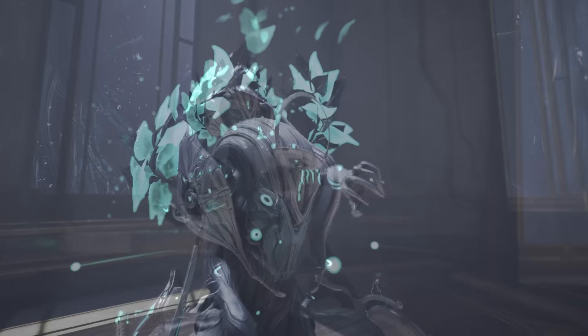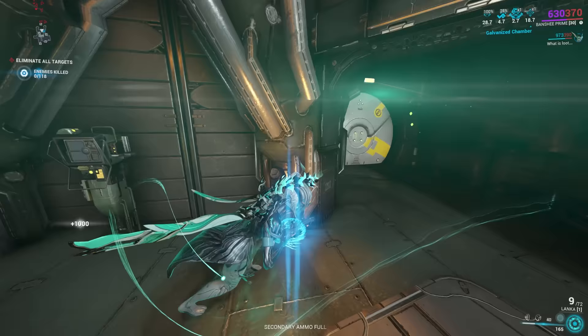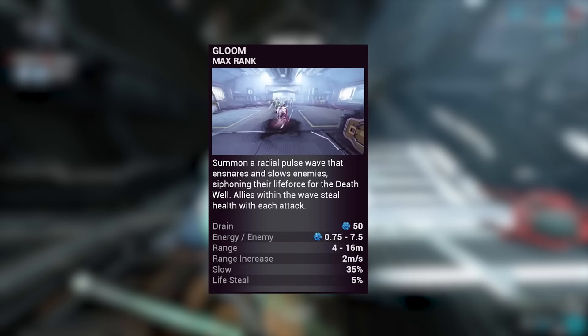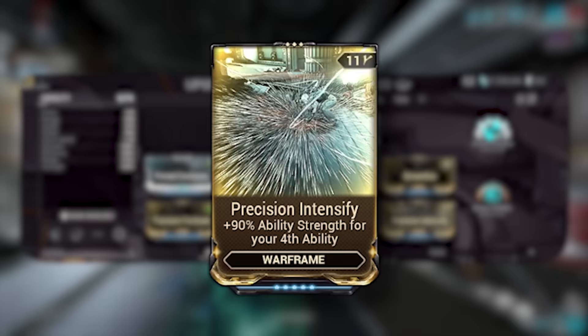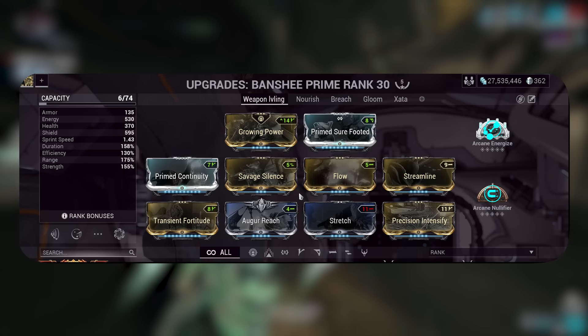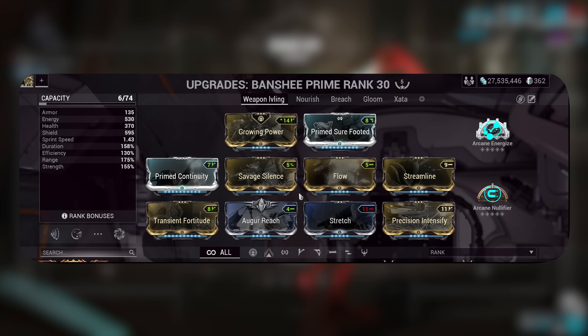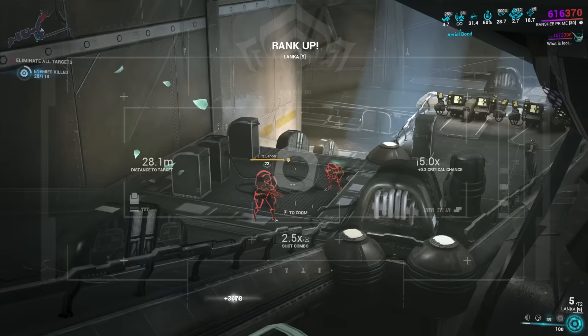Now let's move on to leveling weapons. Normally leveling weapons in ESO is fast enough, but this method is for those who want to level up their weapons quickly and solo. It's the same method except we actually use Banshee now instead of subsuming her. We subsume Gloom — Sevagoth's ability — onto Banshee's fourth ability. The build focuses on a bit of everything. The new Precision Intensifier is great for boosting Gloom's strength. Use Arcane Energize if you have it; if not, run Molt Efficiency. Arcane Nullifier is a must-have.